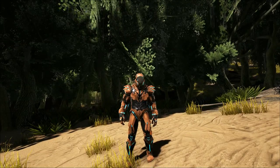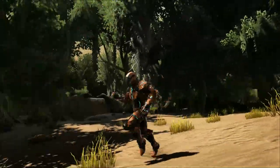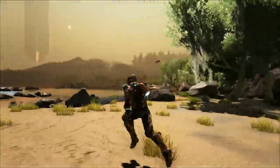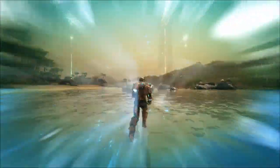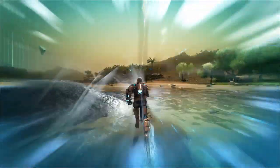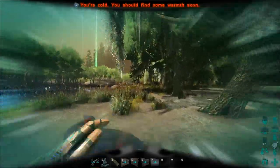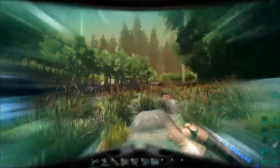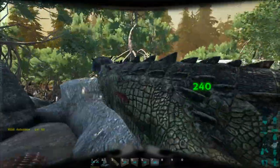The pants let you run fast, and when you press control you get super speed. You can run across water and destroy stone. The only downside is you can't steer — you can't go left or right. The only thing you can do is go forward until you come to a stop.